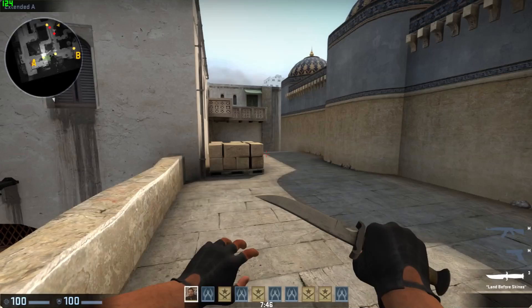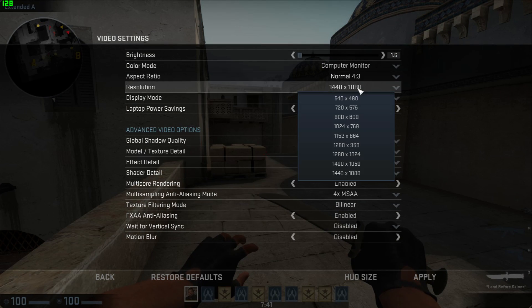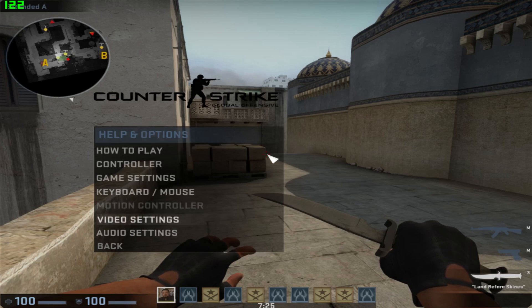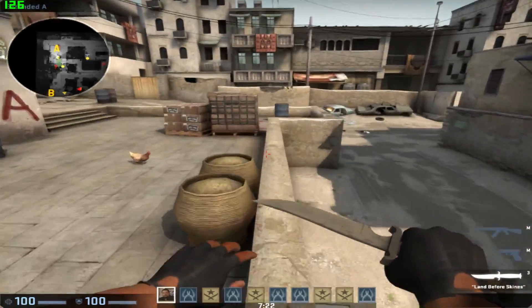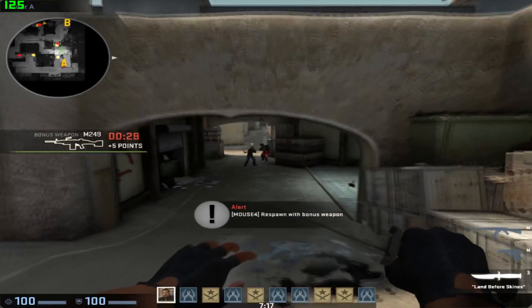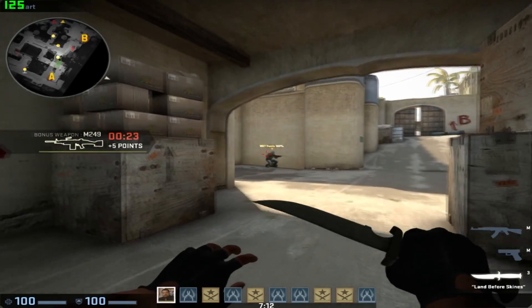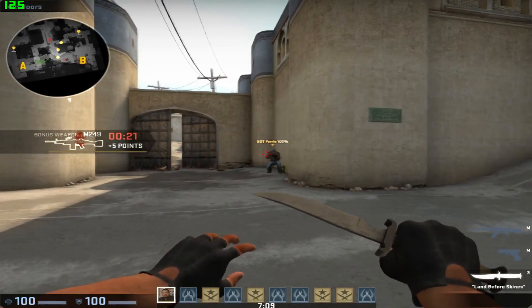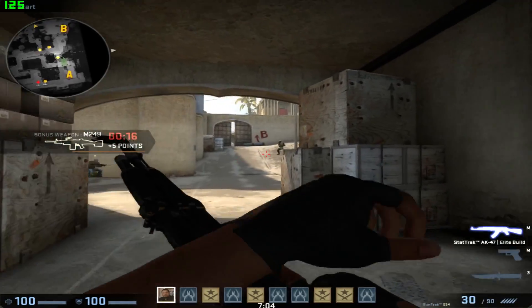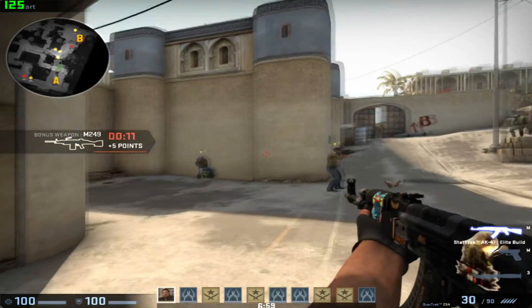Most pros use a 4x3 resolution. The popular ones are 1024x768 and 1280x960. They'll see pros playing at 1024x768. When you first play this resolution, you're a bit more zoomed in because your field of view is smaller, so you can't see as far to the left or to the right. But enemies look bigger — he's been to McDonald's, chubby guy. He is fatter now, so there's more to aim at and it's generally easier to aim at him.